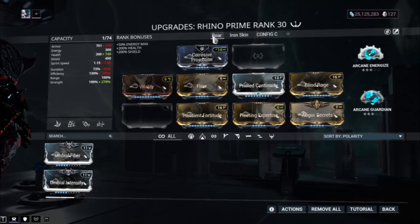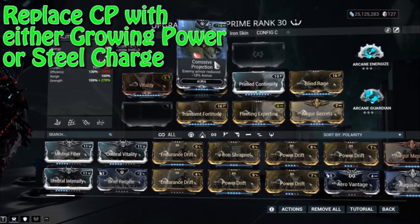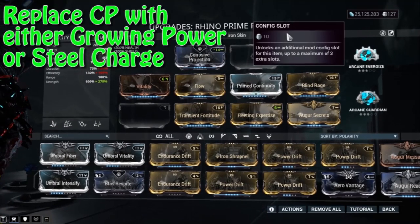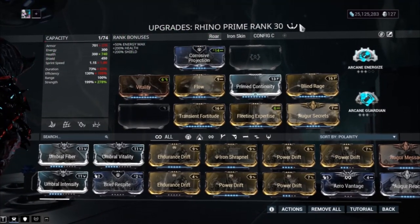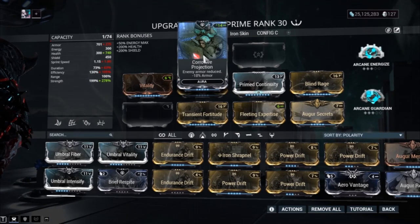Now ladies and gentlemen, here's the Roar build. I've got Corrosive Projection here because I had future plans of leveling this frame up, but it's such a drag — you need someone to bring a Saryn to kill everything and just leech the XP. Anyway, for this build, Steel Charge is very good for the 18 mod slots — who's going to say no to 18 slots?